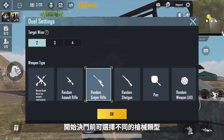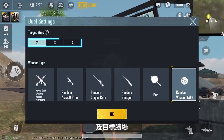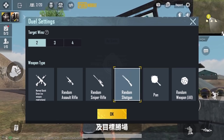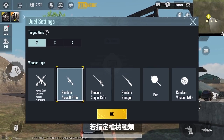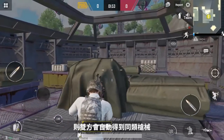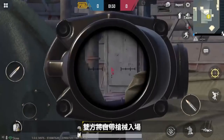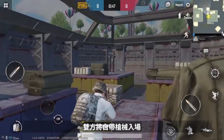Before starting a Quick Draw match, players will be able to select from a range of firearms and set the winning objectives. If a specific type of firearm has been selected, then both parties will use the same type of firearm automatically. However, if a normal Quick Draw is selected, then both parties will enter the arena with their own selected firearms.